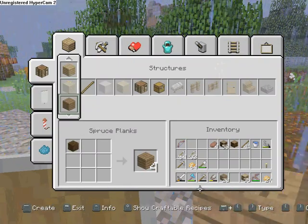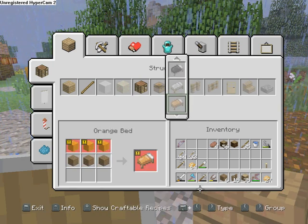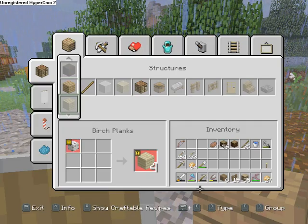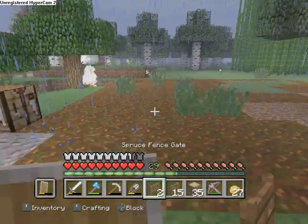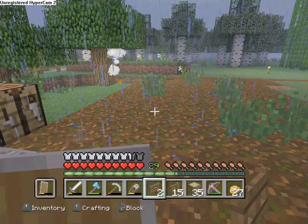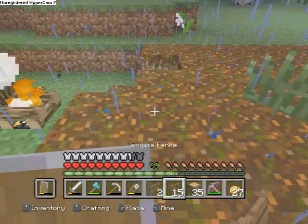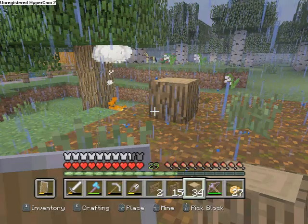Okay, spruce fence will look nice, and then oak logs with some spruce slabs. Where should the entrance be? Somewhere not there... so the corner is going to be here. Yeah, that's fine.